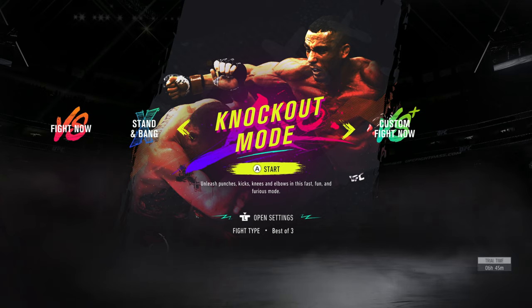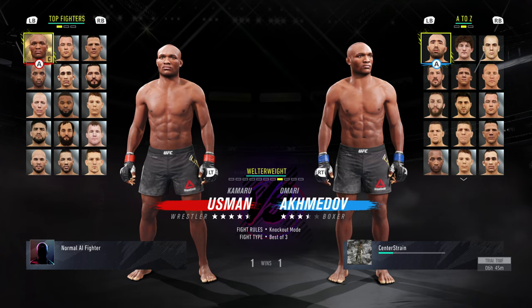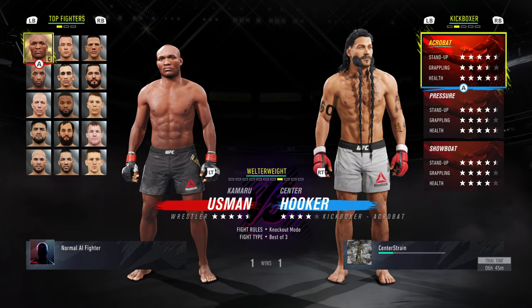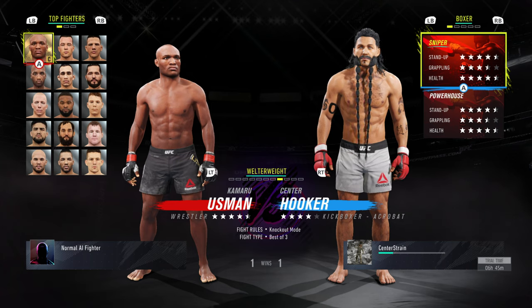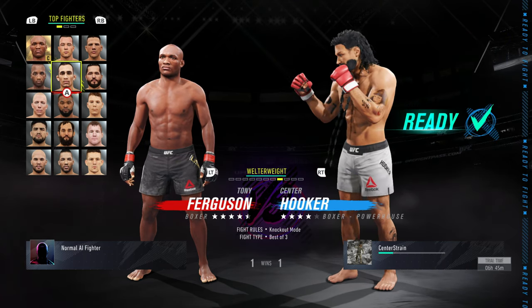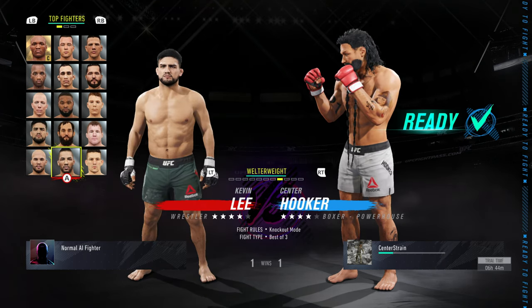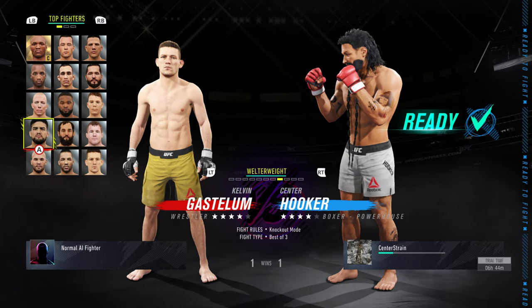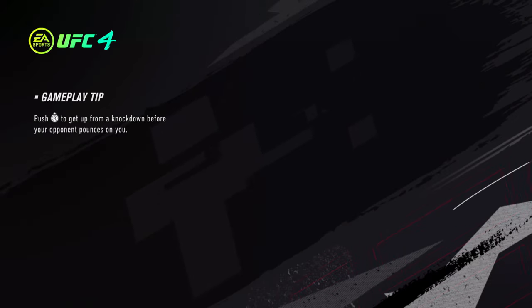We're going to try knockout mode, where you just unleash punches and kicks, knees and elbows in this fast, fun, and furious mode. Let's try this. I'm going to pick my creative fighter and since we're doing this we're going to do Powerhouse, and we'll go against George St. Pierre. I haven't tried this mode out yet, so let's take a look at it.